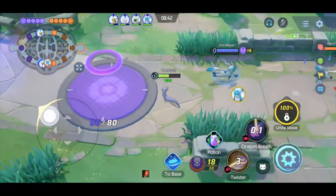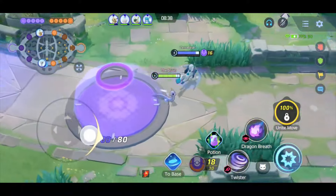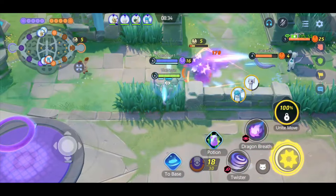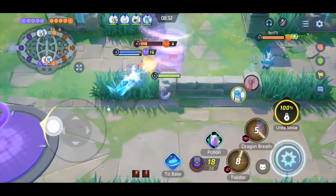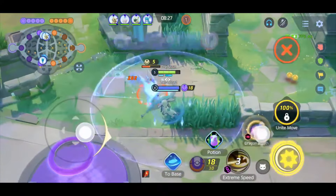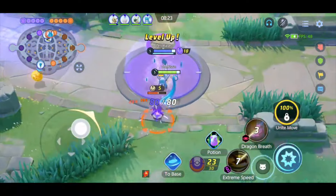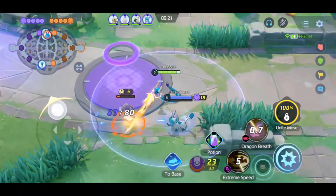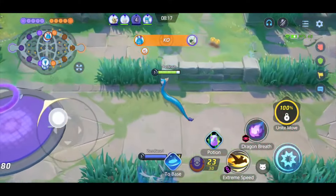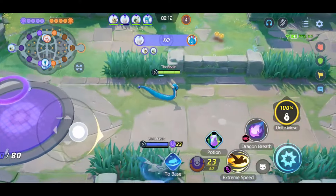This damage. This is a mirror match, by the way, I just realized. I'm Glaceon vs Dragonite bot lane — don't know how this happened. Dragonite is very interesting with their positioning, but it's working out for us. Just something to keep in mind for the future. Our jungler is not jungling — their Azumarill is KOing our whole team.